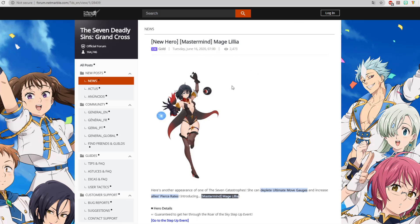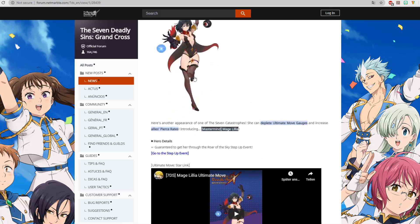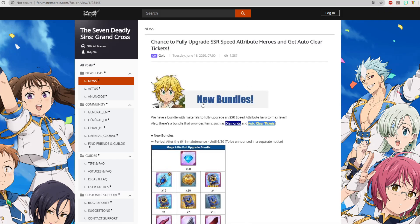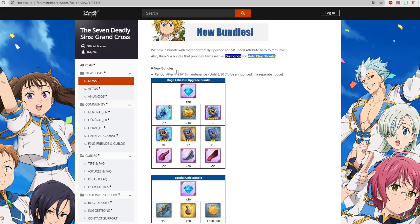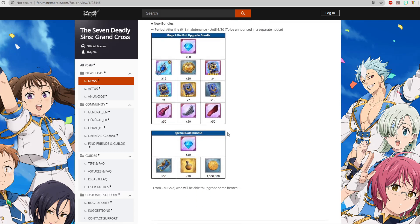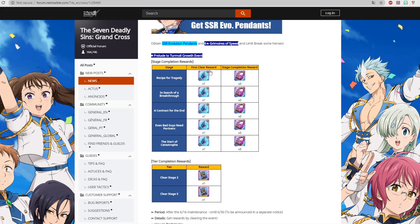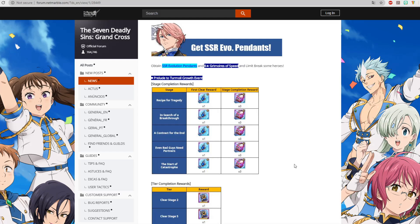Welcome back. First, we go into detail on Mastermind Lilia — I already covered that in my guide, so nothing new there. Next up is new bundles for whales. After that, the Valenti growth event: it will disappear, but you'll get around five SSR pendants, many UR chests, and about 15 SSR chests for free — plus two books. That's pretty nice.